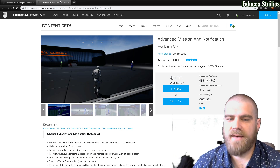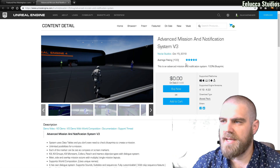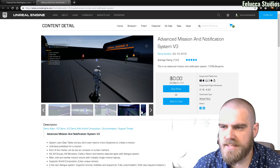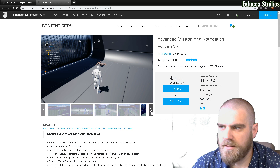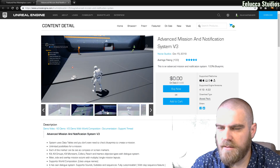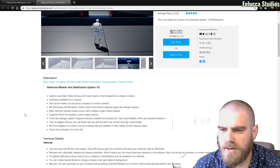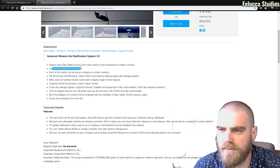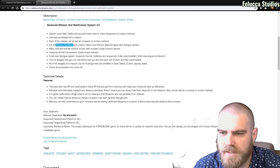The first one we have is the Advanced Mission and Notification System. So it looks like this is going to be a quest system. Not bad. All the standards — data tables, use structure, defined, well designed. Unlimited possibilities, I believe it. Nice.